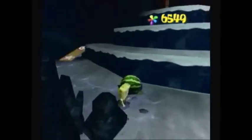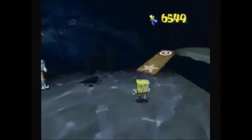Next we're going to go down these steps and get this shiny object. Down here we have a Throw Fruit and a Teeter Trotter, so we need Patrick over here.